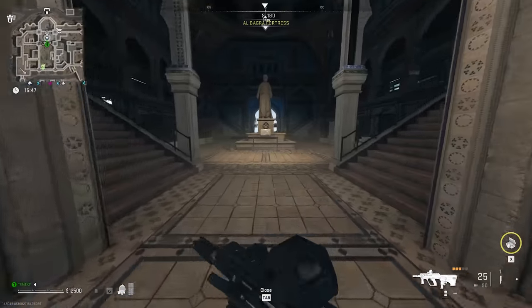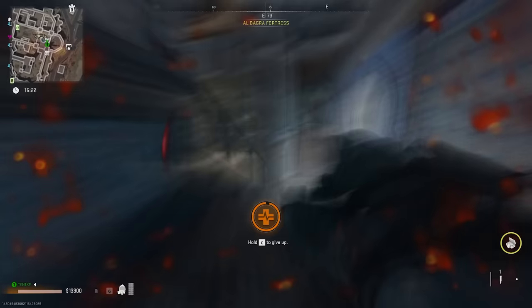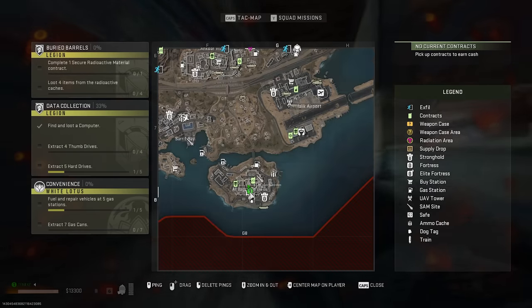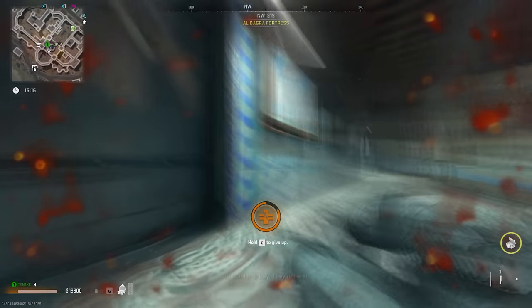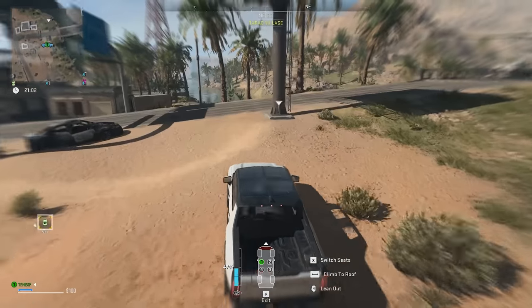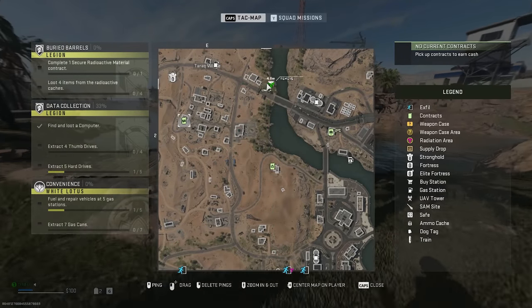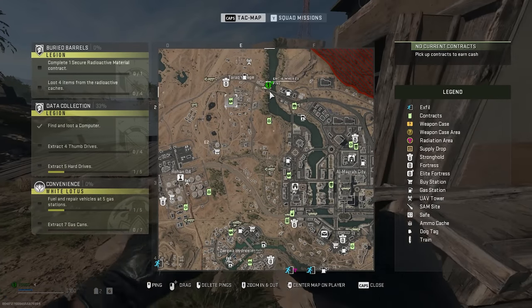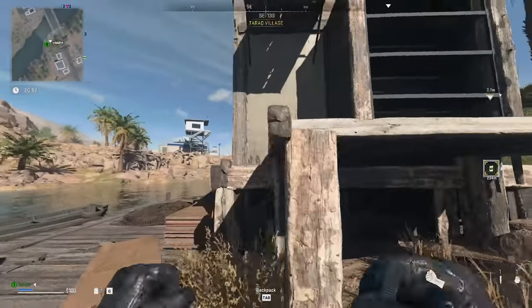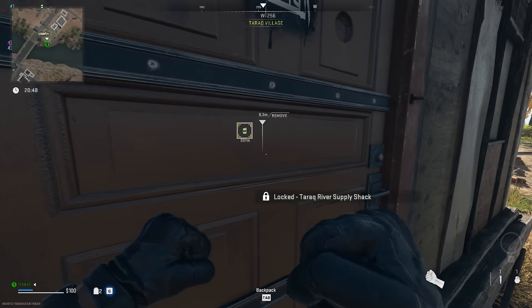For the ABF Antiques key, go into this spot at Al Bagra Fortress — it's this door right in G8. For the Taric River Supply Shack key, it's a building that doesn't appear on the map but it is in E2 — just this tiny shack by the river.